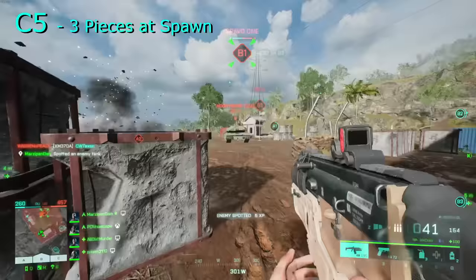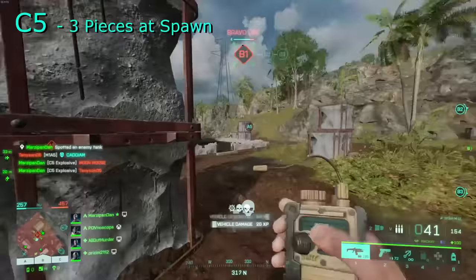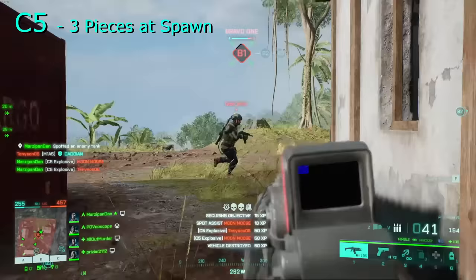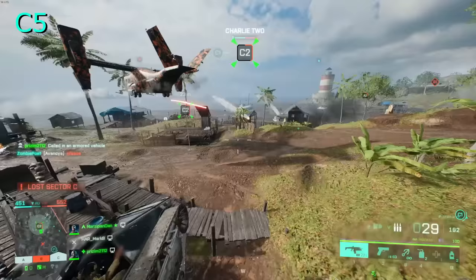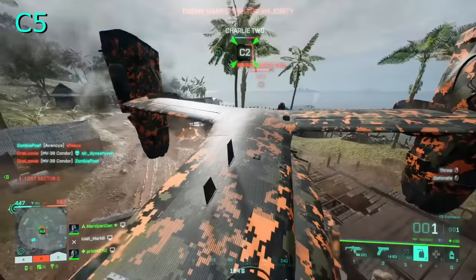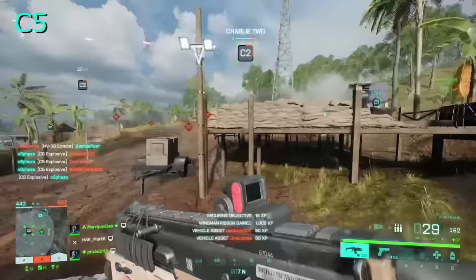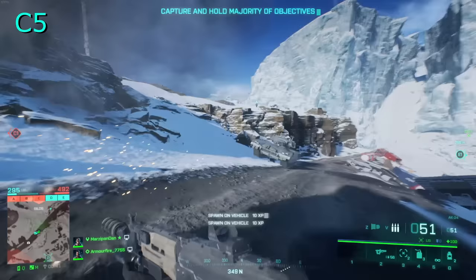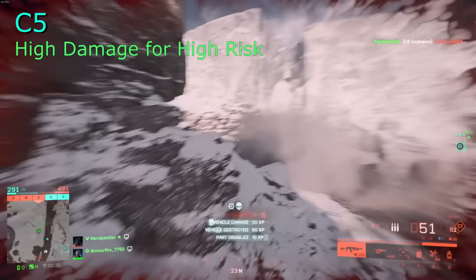While not unique to engineers, you can still equip C5. Get up close, throw these onto a vehicle and detonate them for an easy kill, provided the enemy doesn't kill you first. Here are the damage numbers. I honestly think these are best used by other classes, specifically Assault, since you'll be able to use McKay's Zipline or Sundance's Wingsuit to close the distance better than with any of the engineers. You'll usually want to use these with Liz over Boris or Crawford. Personally I would choose anti-tank mines over these, but it comes down to preference. Here are the pros — they're very good damage against all vehicles if you can get close enough to stick them.